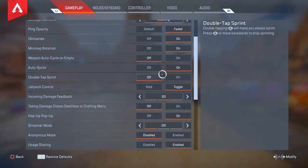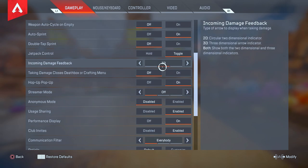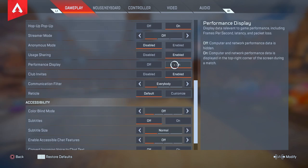The next advantage is the Incoming Damage Feedback setting. This is a smaller advantage — I normally play on 2D. The 2D setting is an advantage compared to 3D because 3D is more distracting on screen. Currently in my settings I have 3D just because I wanted to try a change and it doesn't affect me much. But the tiny advantage of 2D is that incoming bullet hits look less disruptive on screen. If you want to try this small advantage, switch it to 2D and see how you like it.